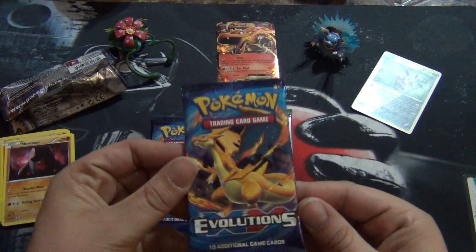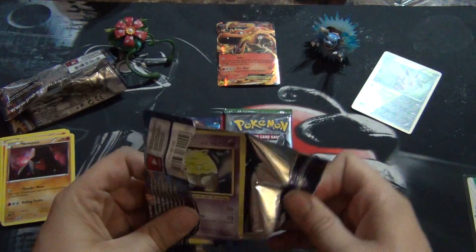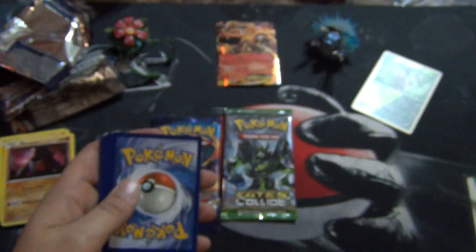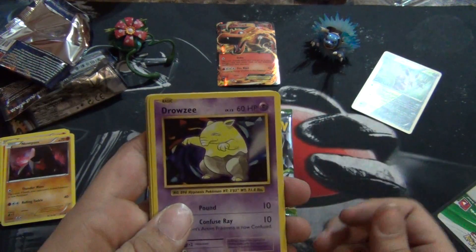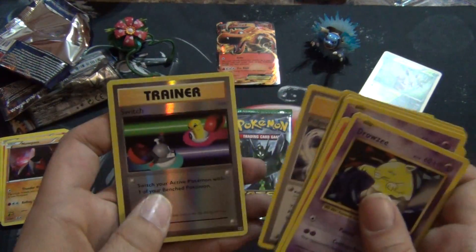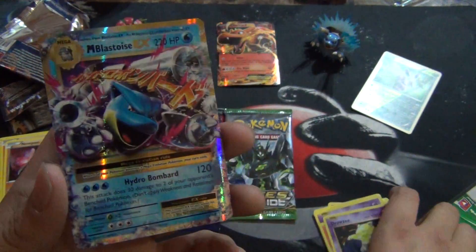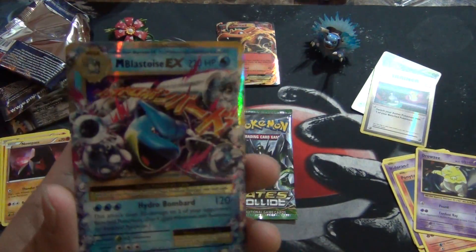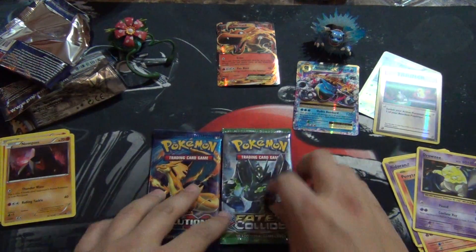Let's go with one Evolutions. Both packs have Mega Charizard on the cover - that's always nice. If we're going to pull anything awesome I would like it to be from this set, because this is my favorite set right now for nostalgic reasons. There's a few holos I still need from this. Oh - Mega Blastoise EX! I needed this card! Wow, very nice. I have the full art of this one already. There's the reverse. Mega Blastoise bringing us the luck - set him right next to the Blastoise figure.